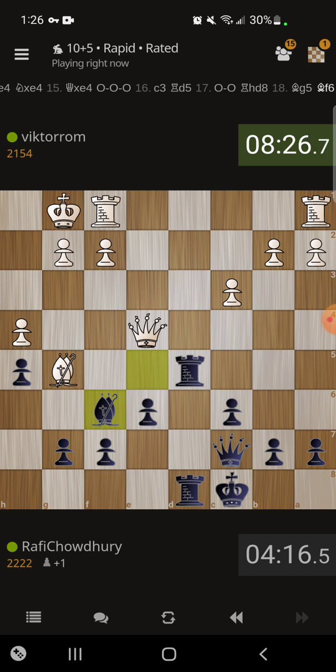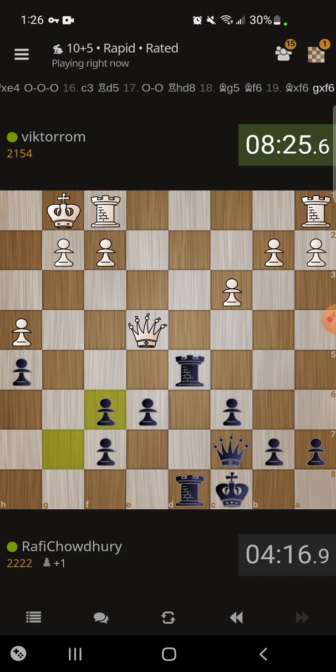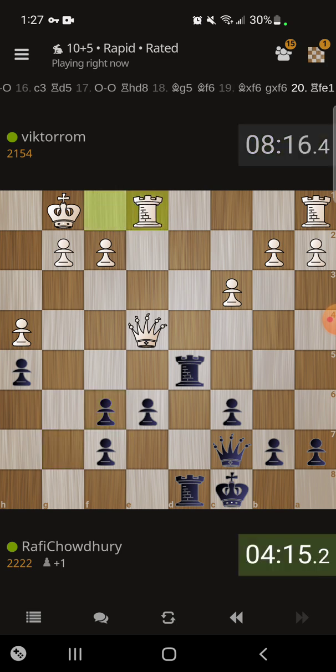Now we take it, so the g file is ours to work with. The idea is to play rook d2 and start harassing the pawns on the d file. Already rook d2 is a possibility here.